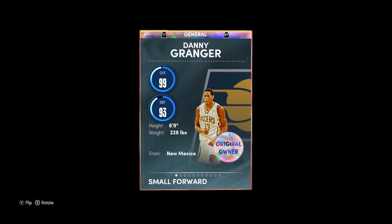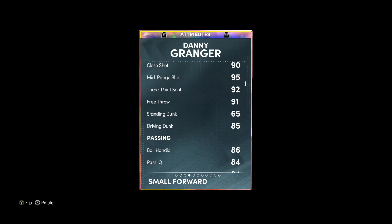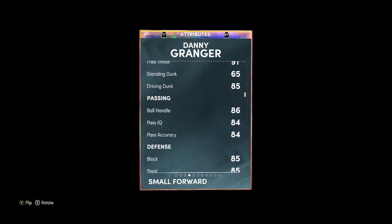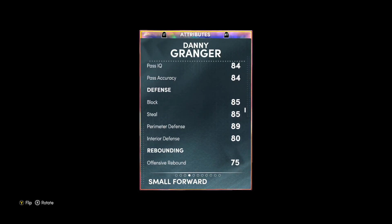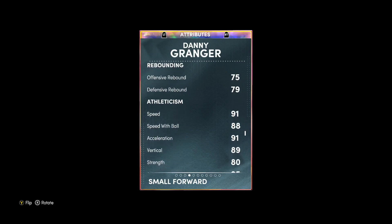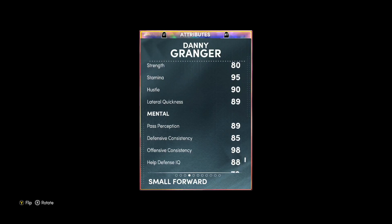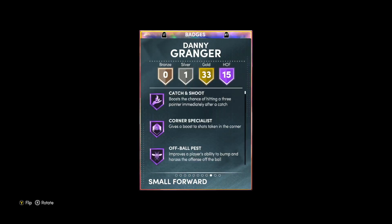Looking at this Opal Danny Granger, he is a small four power forward, six foot nine, so he's an amazing height for the small forward or power forward position. For this video he'll be playing the small four position. He's got 95 mid-range, 92 three-ball, 85 driving layup — great three-point shooter, great mid-range shooter, and can slash to the rim pretty well. 86 ball handle is good enough, and defensively he's an overall very solid defender — 85 block, 85 steal, 89 perimeter and 80 interior defense, so he's the better perimeter defender than interior.